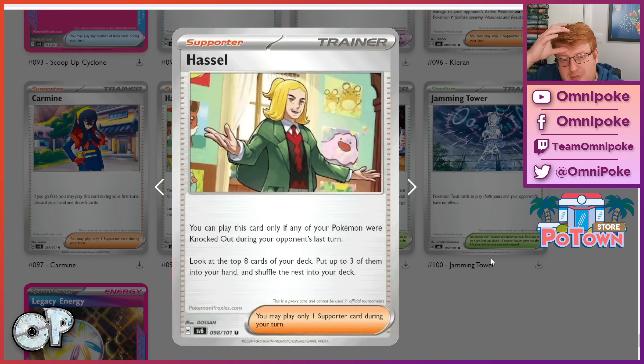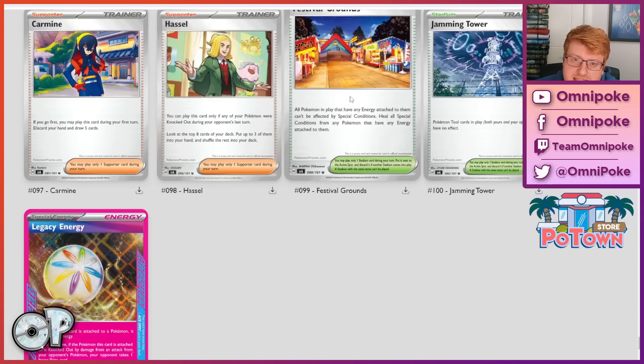We have Hassle — you can only play this card if any of your Pokemon were knocked out during your opponent's last turn. You get to look at the top 8 cards of your deck, put 3 of them into your hand, and shuffle the rest into your deck. Pretty decent card — you're getting to cherry-pick 3 cards within 8, which is really good value compared to things of the past like Misty's Determination or even Bill's Analysis. Because it has that drawback of only being useful when a Pokemon's been KO'd, it limits it mostly to one-prize-based decks. But I do think this could be very versatile, especially in the Thwacky deck.